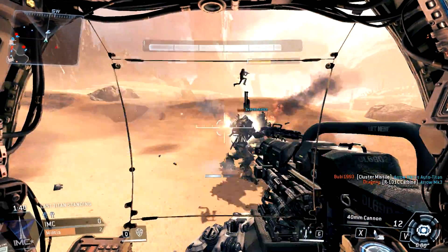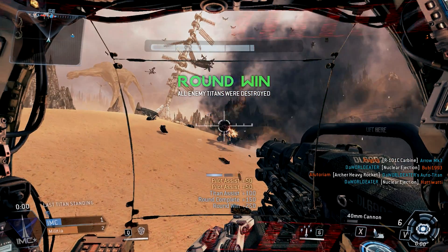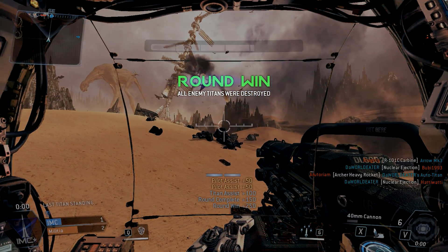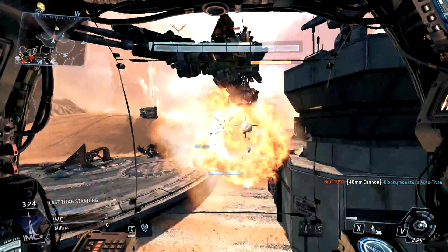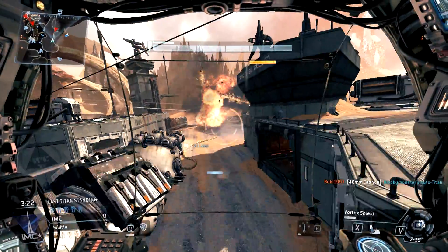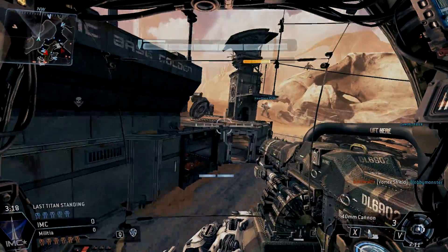There are 6 rounds in Last Titan Standing and you must win at least 4 of these to become victorious. You are allowed to respawn every round. Halfway through each round you switch sides, kind of like football — so if you start on the north side of the map you'll get switched to the south side. Last Titan Standing usually only lasts a few minutes, so it's a very quick-paced and tough game mode.